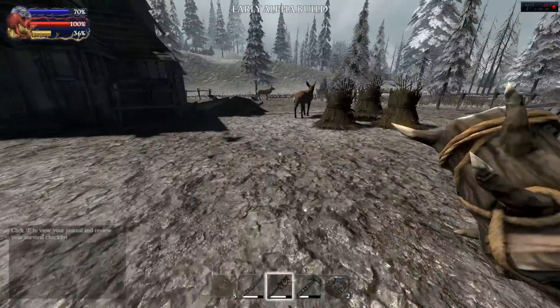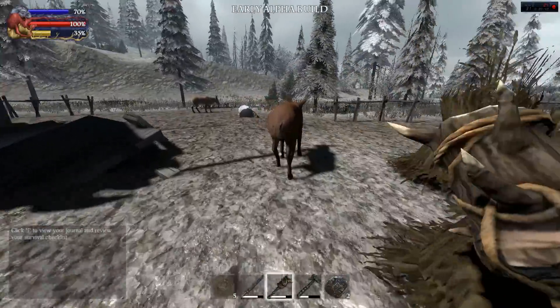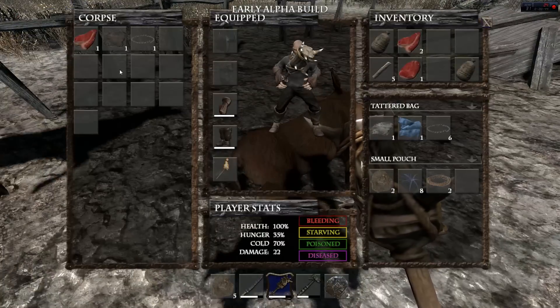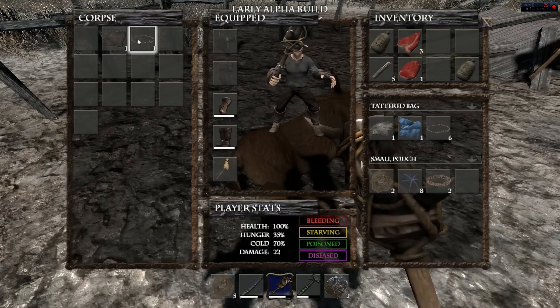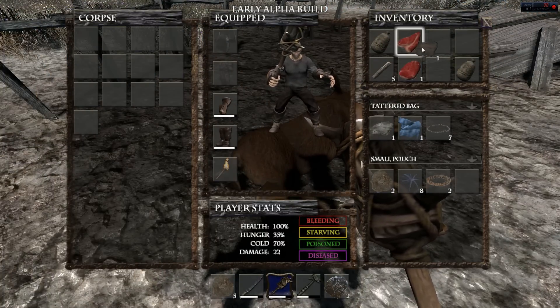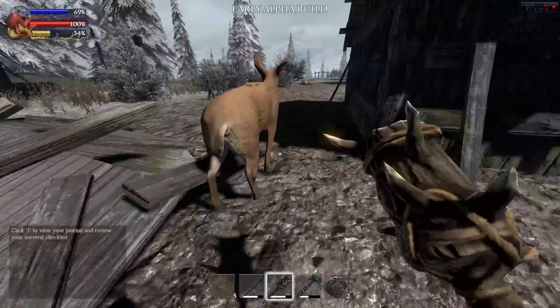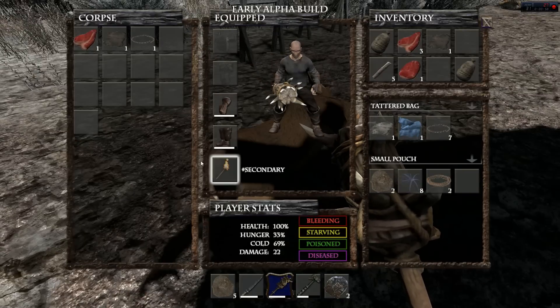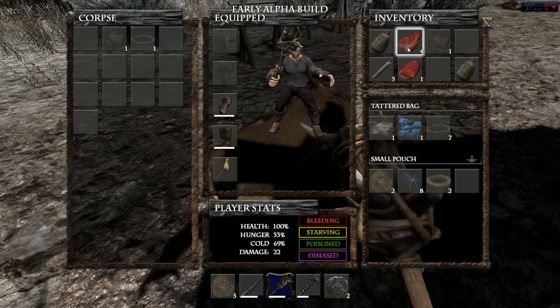There's a couple deer. Whenever you see a deer you need to kill them right away because they're worth so much. With this bone crusher it only takes two hits, so it's super easy.